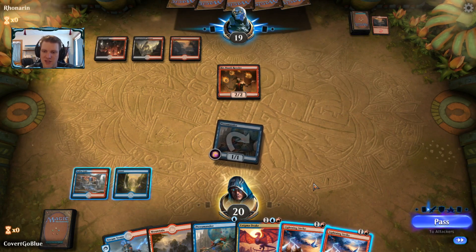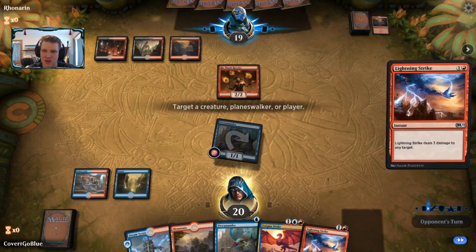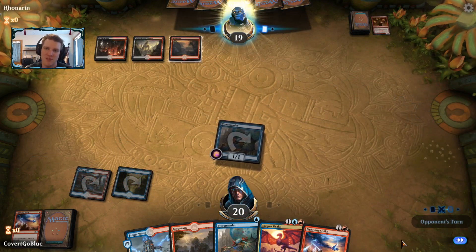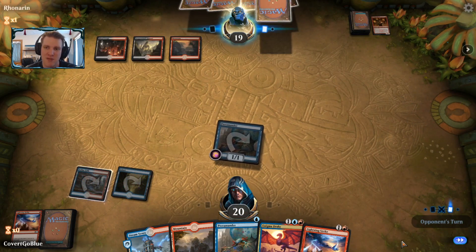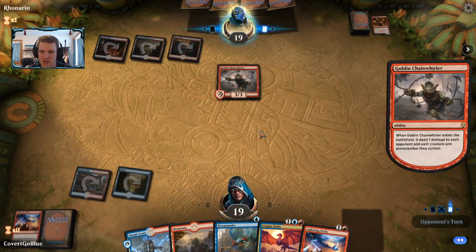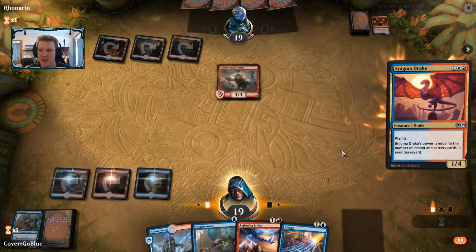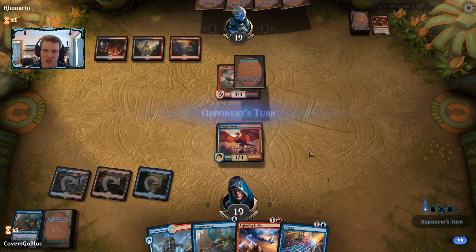If they have a Chain Whirler I sort of just want them to play it, so I'm going to Lightning Strike the Ghitu Lavarunner now — take away spectacle options, save myself some damage. They do have the Chain Whirler, which is the best thing to have in that situation. Let's see how they handle the Enigma Drake here. If they let us untap with it we'll have Negate — and there's a Rekindling Phoenix.